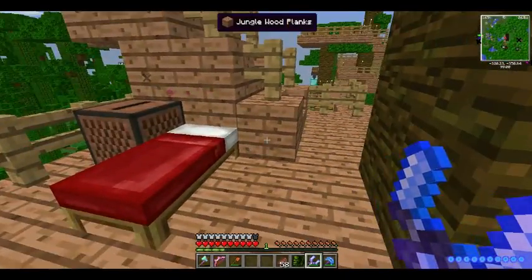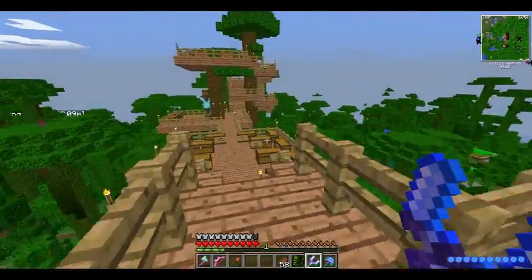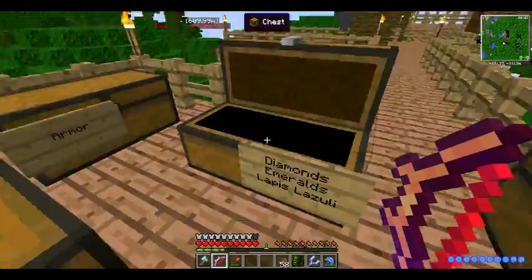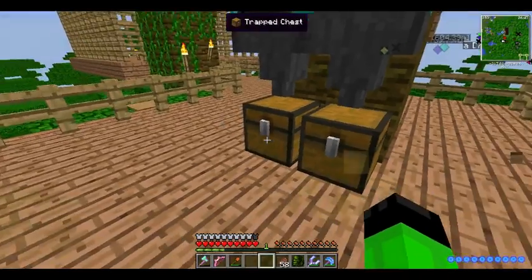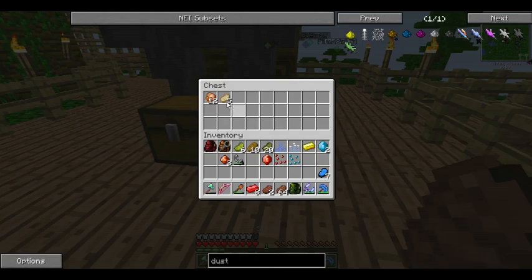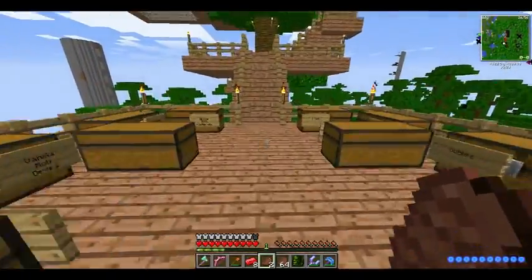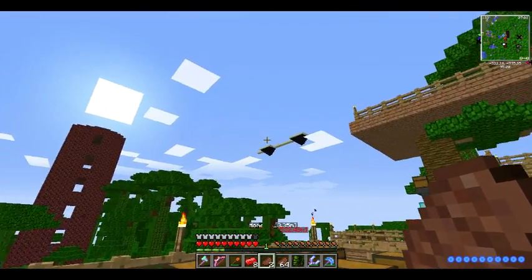I'll use the armor but I won't use the Divine RPG weapons against the Wither, which I'm actually very close to summoning — I have two of the skulls. Better Dungeons always has stuff like this lying around — I still have some of this stuff in here. I hear a spider.